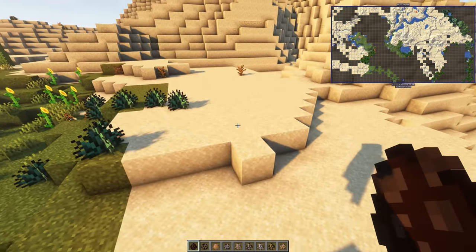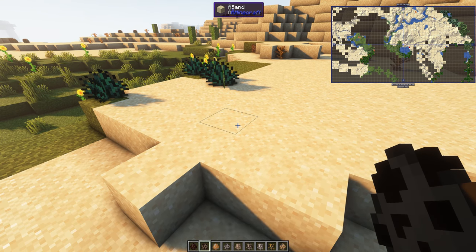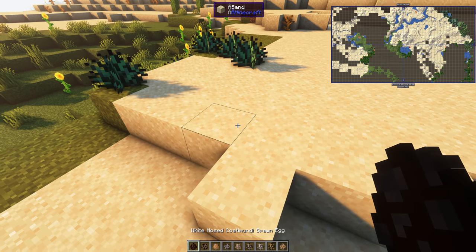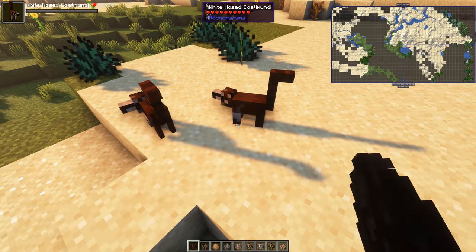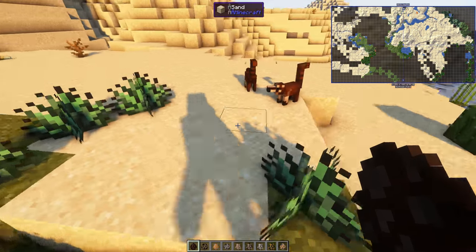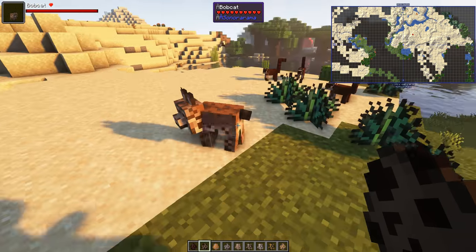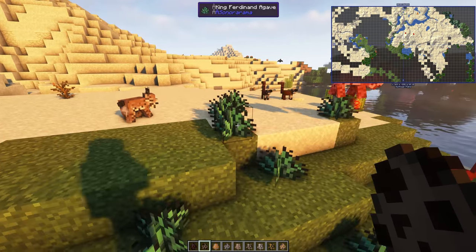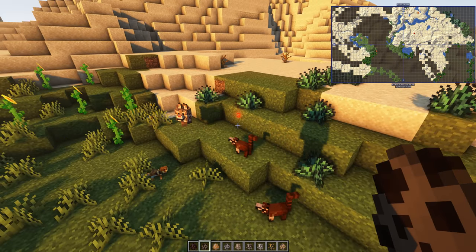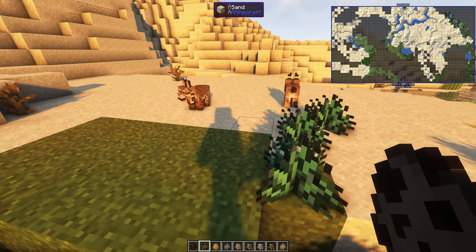White-nose Coatimundi — I've got them all in the order they appear on the CurseForge page, including all the different varieties. The Bobcat should attack the Coatimundis. The Coatimundis are actually sticking up and defending themselves — look at that! Yeah, that was a surprise.